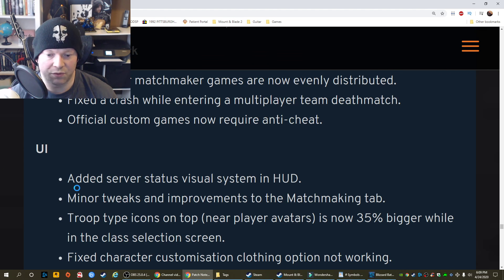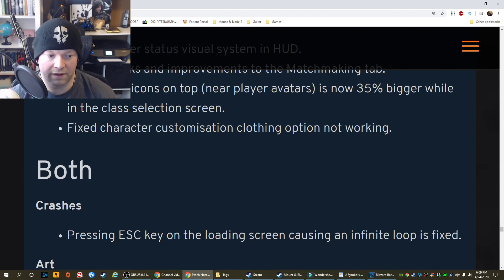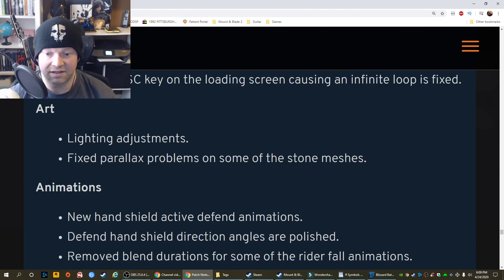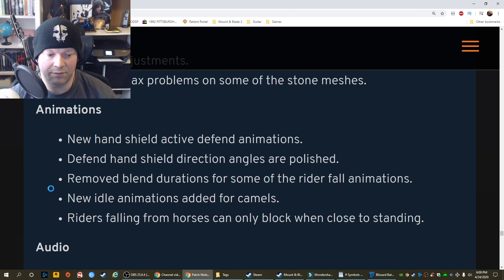UI: Added server status visual system and HUD. Minor tweaks and improvements to the matchmaking tab. Troop type icons near player avatars are now 35% bigger while in the class selection screen. Fixed character customization clothing option not working. Both crashes: Pressing escape key on the loading screen causes an infinite loop — that infinite loop is fixed. Art: Lighting adjustments. Fixed parallax problems on some of the stone meshes. Animations: New hand shield active defend animations added. Defend hand shield direction angles are polished. Removed blend durations for some of the rider fall animations. New idle animations added for camels. Riders falling from horses can only block when close to standing.